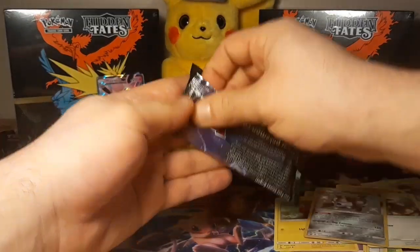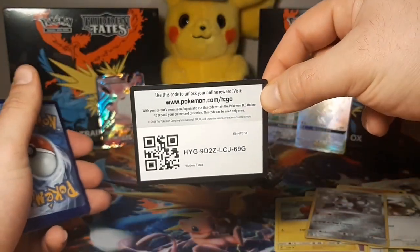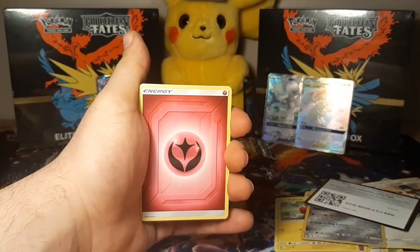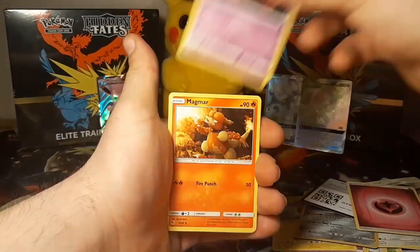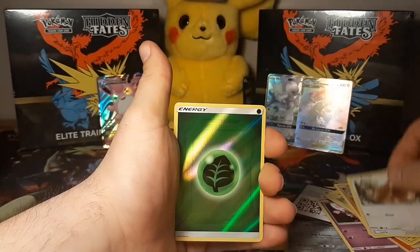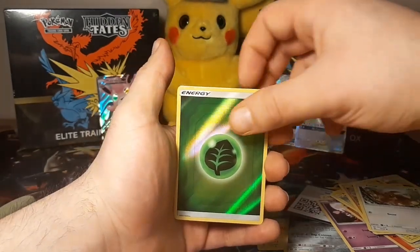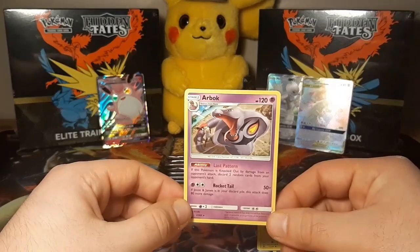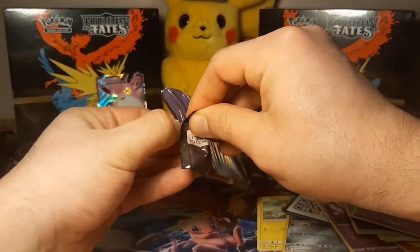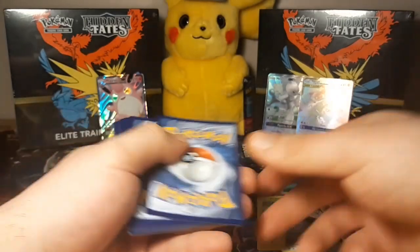What a great pull! We're like halfway through our opening and we already have some amazing pulls. There's the code card — I forgot to guess. I was gonna say fairy energy. There is a grass — leaf energy actually — and an R-Bach rare. They can't all be great rainbow cards and Mewtwo GXs, we can hope, but that's just not how it works.